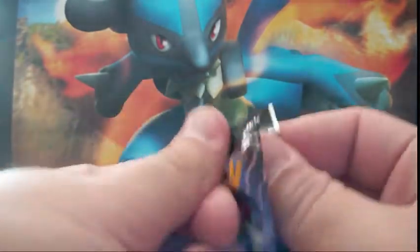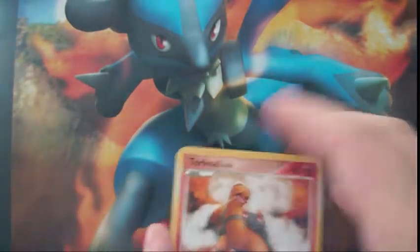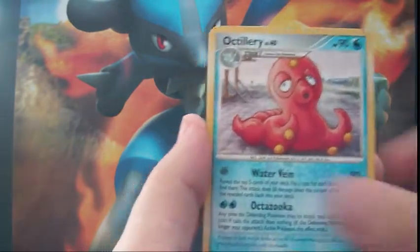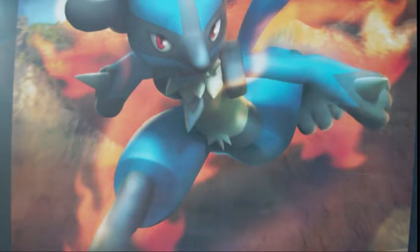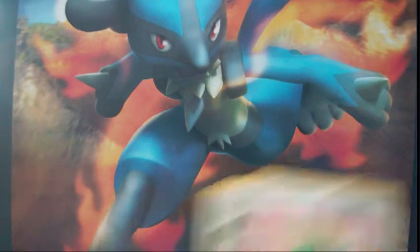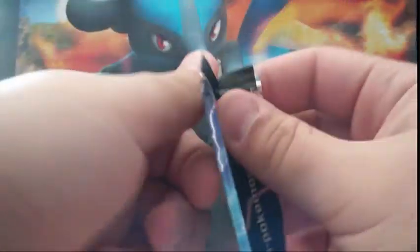We got two Palkia Platinum packs. First one: Torkoal, Purugly G, Vulpix, Turtwig, Lapras, Octillery, and a Broken Time Space — that's exactly what I needed! Also a Bronzong G. The reverse is a Life Herb and the Rare is a Torterra, which is for trade. That Broken Time Space made the video — I really needed one for one of my decks.